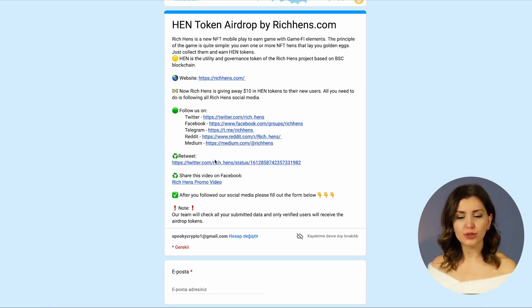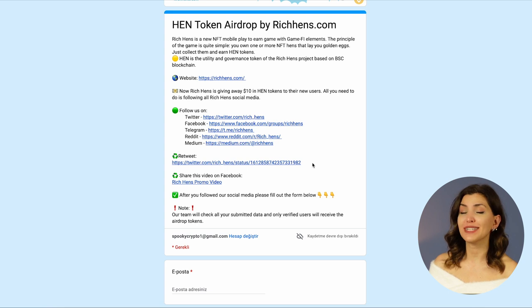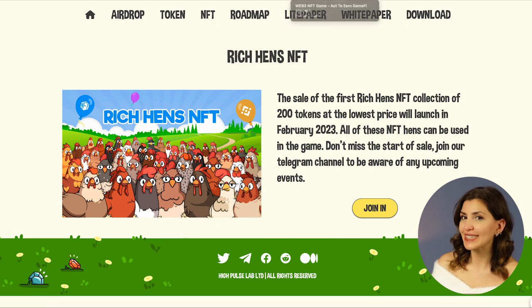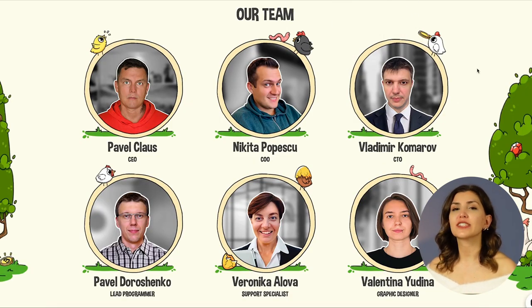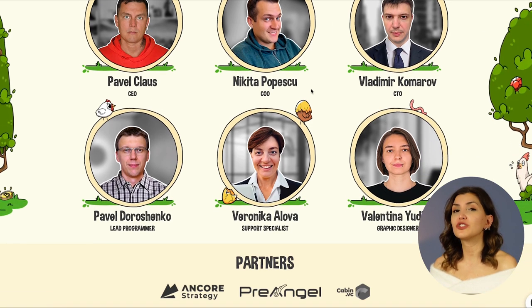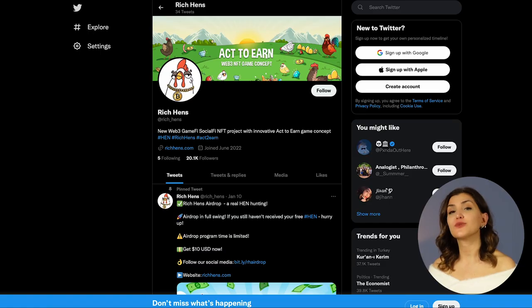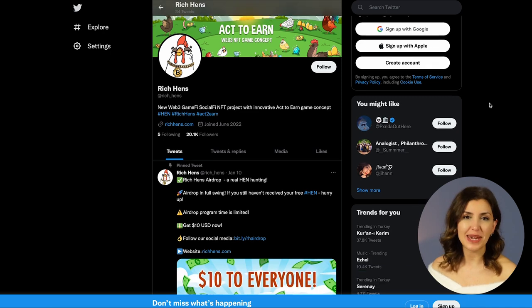Just follow them on Twitter, Facebook, Telegram, Reddit and check their Medium. You should also retweet a post and share their promo on Facebook. When you fill the form, you are ready to receive 3000 hen tokens. It is obvious that there is a strong team behind this promising project, and it has been really successful to a large extent. For more details, check their website as well as their white paper and light paper.